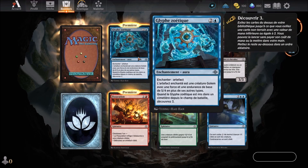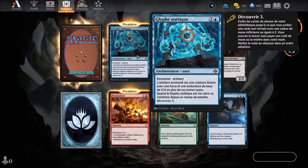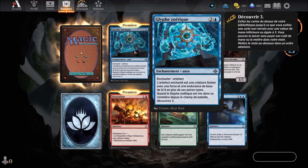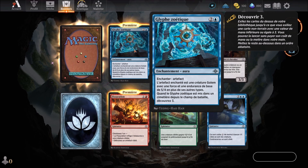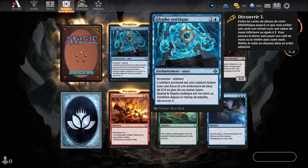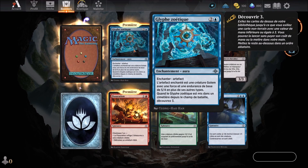We start with the Glyph Zoethic, which is a blue card that arrives in the 3rd round. It's an enchantment or an artifact — an enchanted artifact golem with a base power and toughness of 5 and 4.